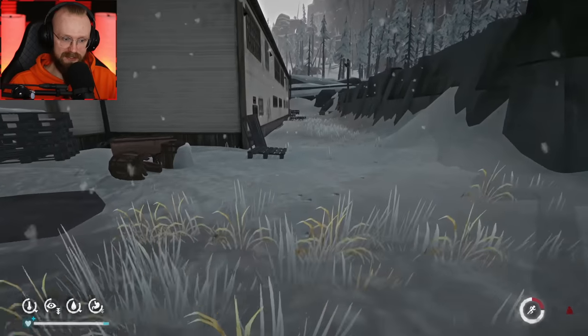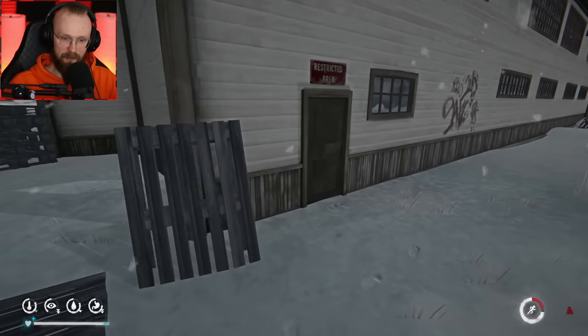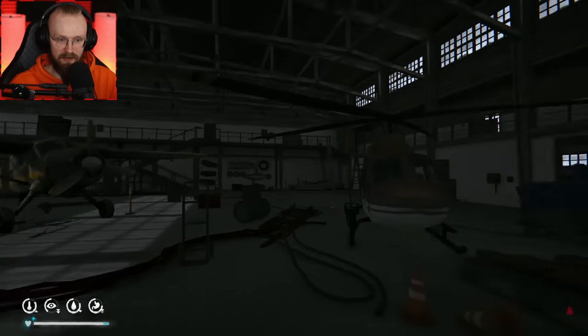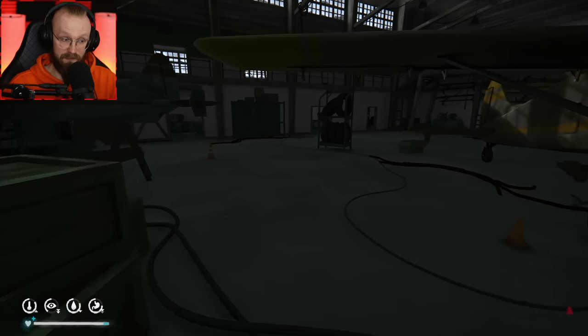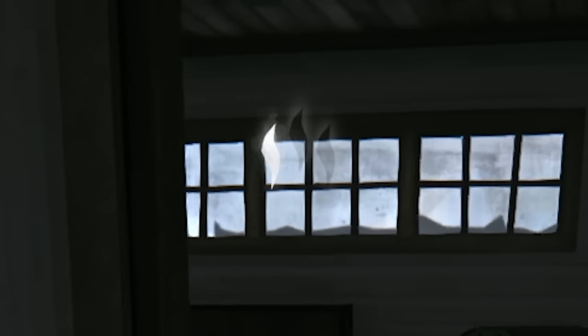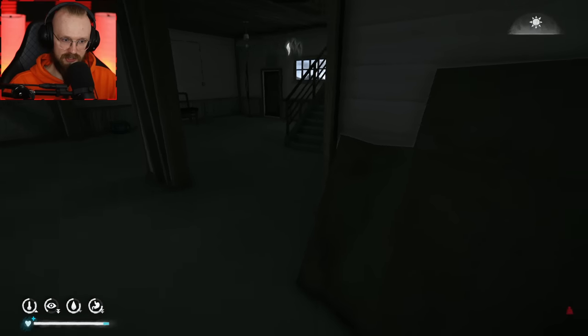We have to continue looting this hangar because there is still a basement I haven't looted, so let's hop inside. Also inside this hangar there was some sort of a fridge and I think we found a fish. We also have to cook that fish because when we click tab, you can see we have some sort of a scent, so that means wolves can track us.